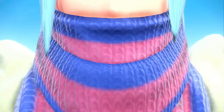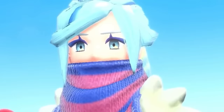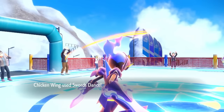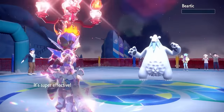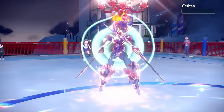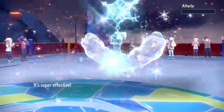Thankfully the last gym battle was a piece of cake. If you've ever played this game with a fire type you know how sweepable Grusha is. Chickenwing sets up a Swords Dance, then Flame Charge sweeps Grusha's Frostmoth and Beartic. Bitterblade one shots the Titan, and another Bitterblade one shots his Altaria.